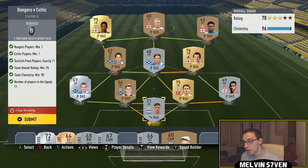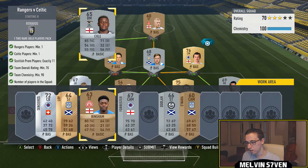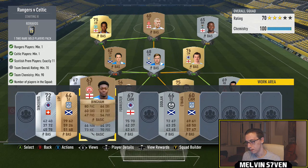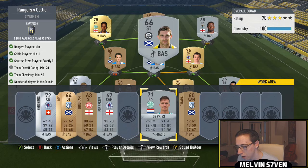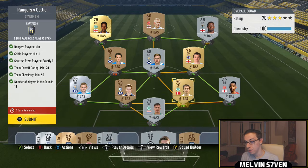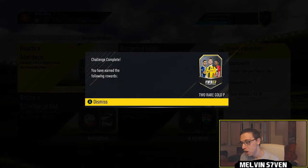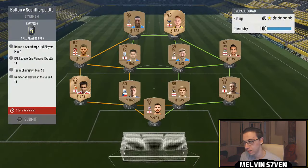Of course we've got a couple of Celtic players. Just in case they actually go for anything. Oh, that drops the rating anyway. Alright, I'm really not too bothered. That's the team we're going to submit — I'm making this way harder than it should be. For a two rare gold players pack, which is just two rare players in the pack. That's it.